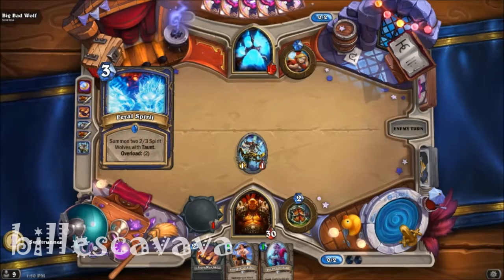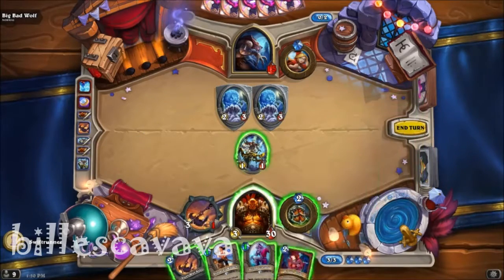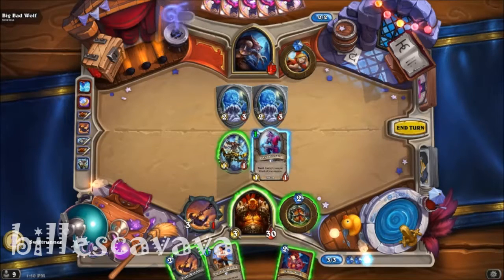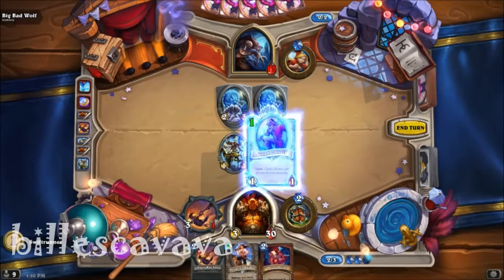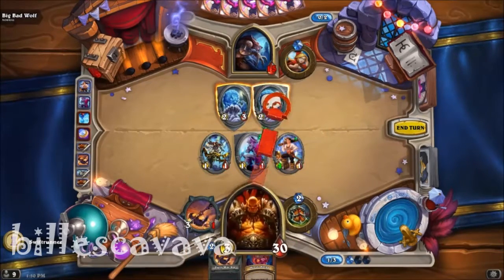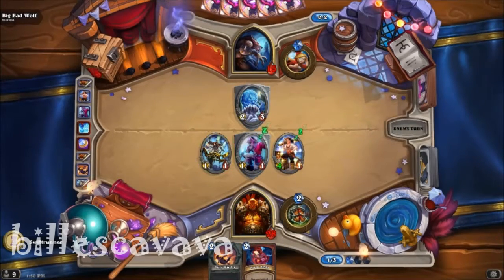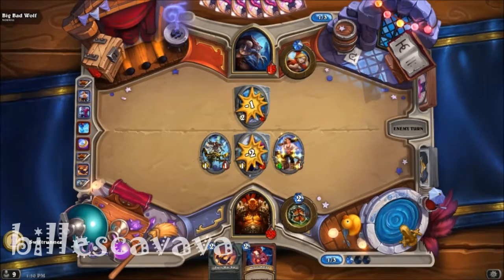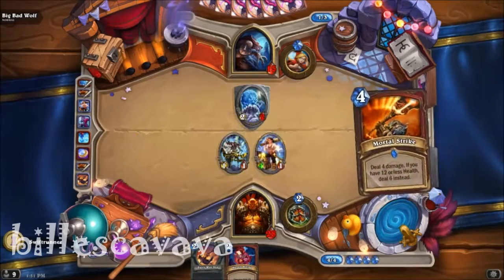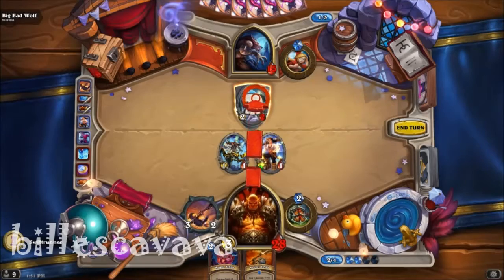Feral Spirits — so he's got Shaman cards. Got Heroic Strike there. We'll play the Dread Corsair to taunt up and draw an attack onto him. Then play the Bloodsail — becomes a 4-1. We'll kill one of the Spirits. And we won't attack with the other Pirate. Perfect, he was overloaded anyway. So we can play that. Let's knock out the Feral Spirit.